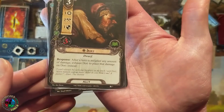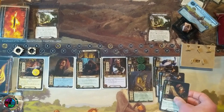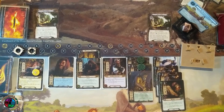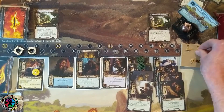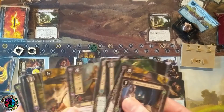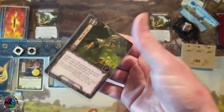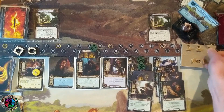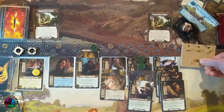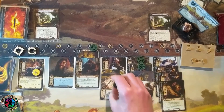Dory is pretty cool — you can exhaust him and assign any amount of damage that a hero would have taken, so he basically can save your hero from dying. But he's most likely just going to be questing for me. I'll play the Erebor Record Keeper from hand, draw a card — Protector of Lorien, another way to boost my willpower. Sneak Attack Gandalf — I'm going to drop my threat by five. My threat is low, my board state is full. Let's go to stage two. Everything is ready and I'm ready to take on these trolls.